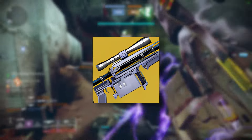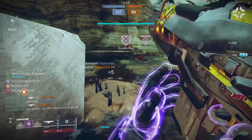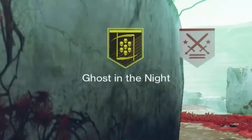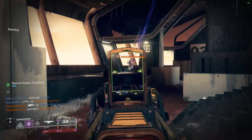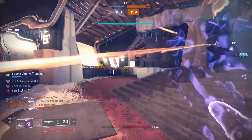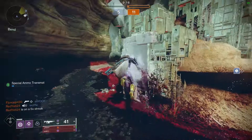Remember when Cloud Strike was the go-to for this? Well, with special ammo being a bit more scarce, we need smarter ways to deal with these hand-holding teams. Enter the Gyrfalcon's Night Stalker build. It's simple — go invisible, and as soon as you start shooting, any kill you get triggers a massive volatile explosion, perfect for blowing up clustered teams.